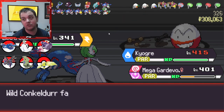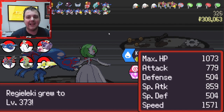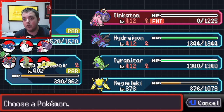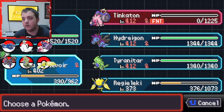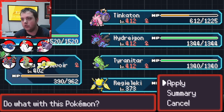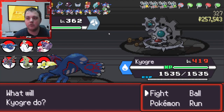We did actually kill the Conqueror. This is a really good run. In the last run that I got to level 500 it just wrecked me. So we are actually going to get rid of the paralysis, revive the Tinkerton just to keep XP, and then use our Ether on Kyogre. That is one of the things I've learned during these runs.